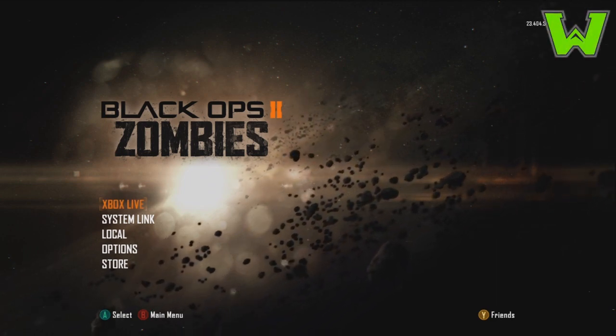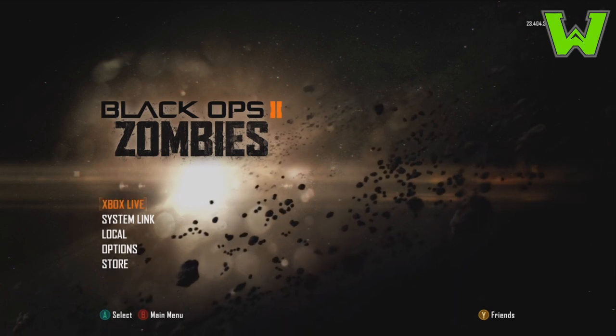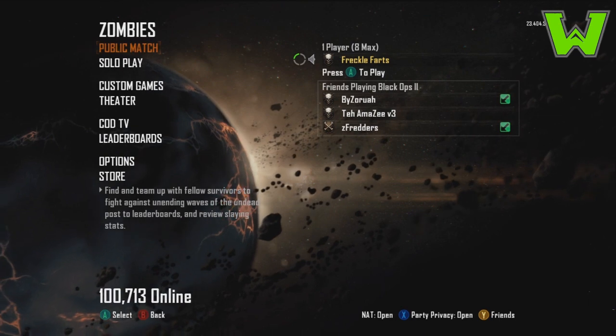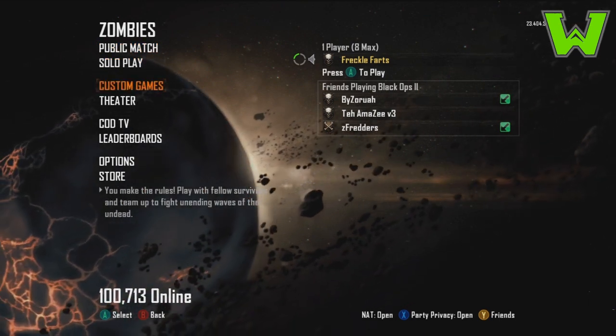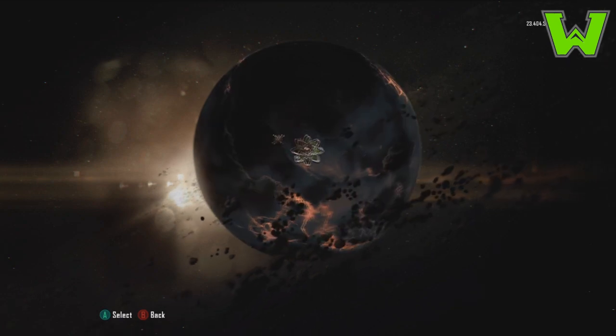What's going on guys, it's Wesley again. Today I'll be showing you a new glitch that allows you to edit your settings for a zombies custom game but have it count online. I don't believe you can do this with another person that's not on your Xbox — if you can, please leave a comment below after you've tested it and let me know, I'll add an annotation to the video.